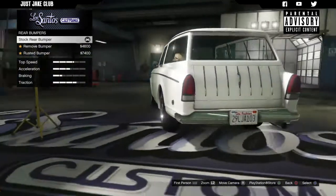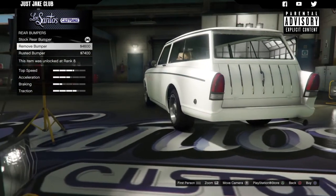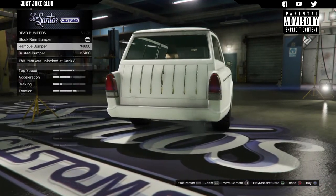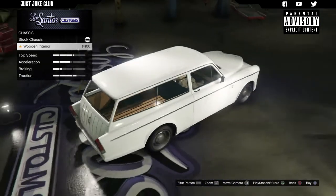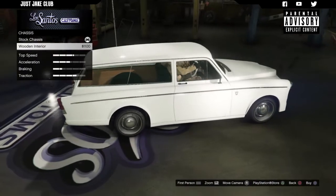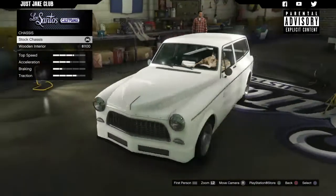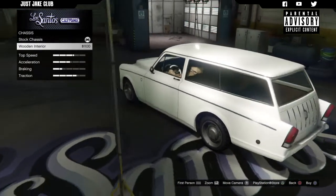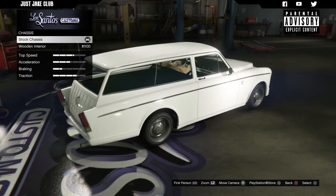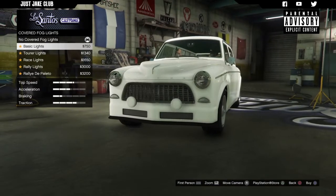For the rear bumper we can remove it or go with a rusted bumper, and I think the removal is probably the best option. Then we're moving on to the chassis — we've got a stock chassis and we can change it to a wood interior, which is strange. I don't really get what's going on with all the wood options, so I'm going to stay stock for the chassis.